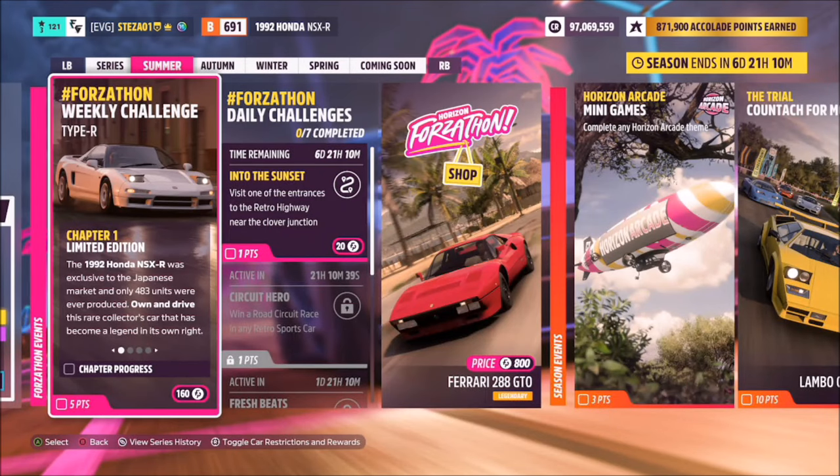Hello and welcome back to the channel. This week's Forzathon guide is called Type R, which wants you to own and drive the 1992 Honda NSX-R to complete all the challenges. Without further ado, let's get stuck in.